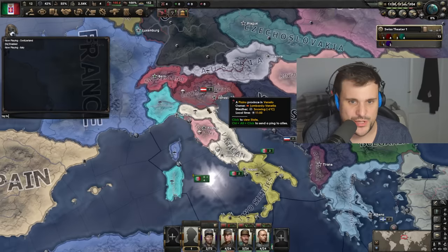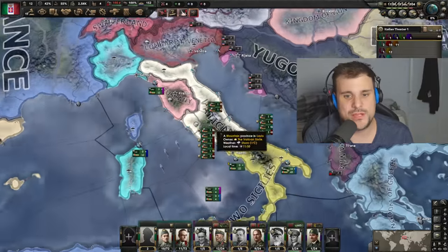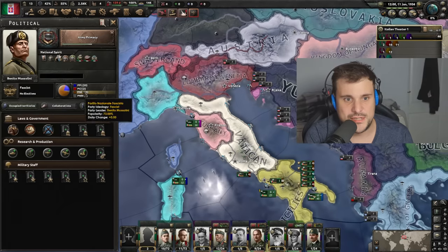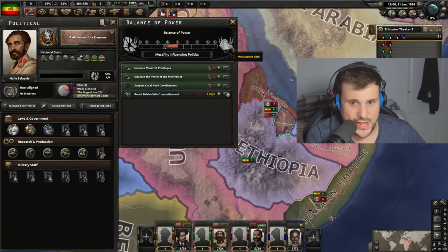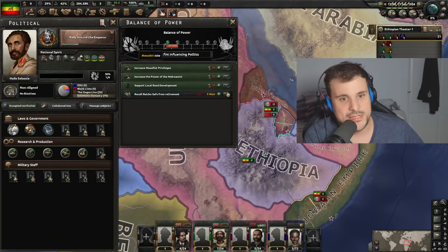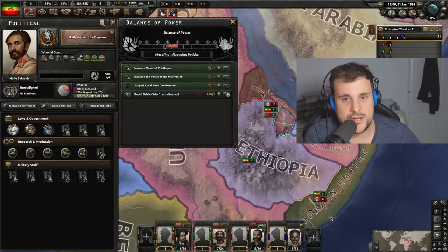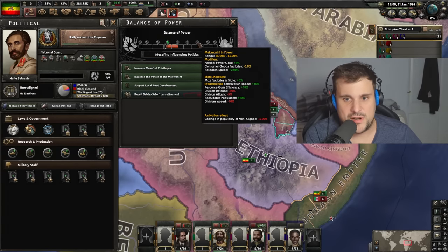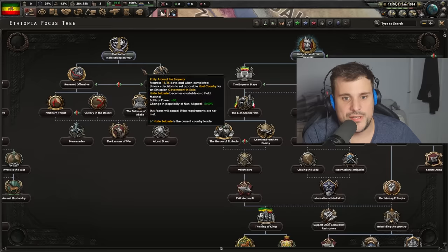Switzerland doesn't have divisions - it only has militia, which are really bad. Also, Italy has a balance of power as well. To progress down certain parts of the focus you might have more control towards the nobility and the king, or the lower nobles. The lower nobles give you bonuses for your army - extra attack, defense, movement speed - but damage your industry because they don't want to modernize. On the other hand, if you side with the king you get a lot of bonuses but lose bonuses for your troops. The middle ground gives you minus 5% consumer goods with only mild army penalties.